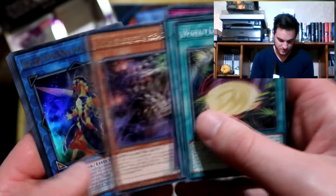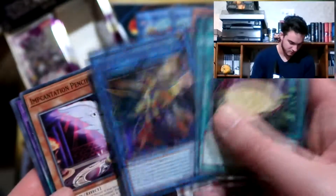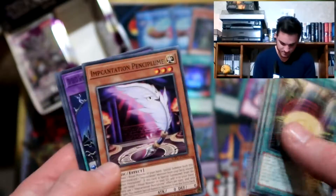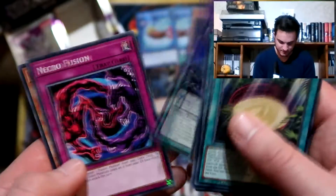Gravekeeper 7, and Galaxy Eyes Soul Flare Dragon - cool. That's the Pencil guy, Pencil Plume. DDD Necrofusion. Dino Wrestler. We really only pulled one Pankratops - must have been... oh no, those are Pankratops - that's two!